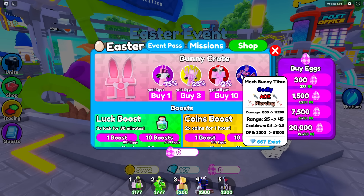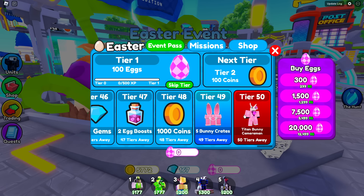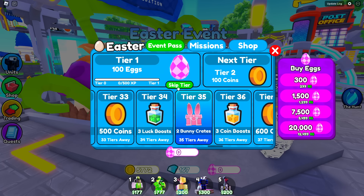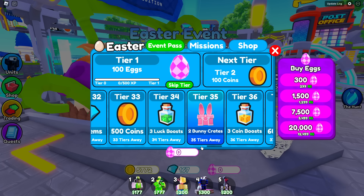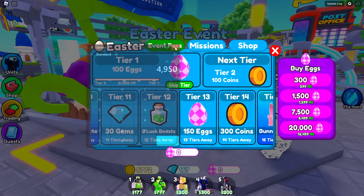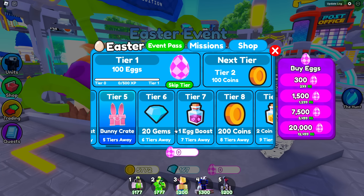Oh my god, look - it's an entire battle pass! And it looks like this is what the crate can have. The Mech Bunny Titan is the best thing you can get. When you get to tier 50 you actually get a very rare titan bunny cameraman, and there's no way to get it other than doing these quests. The quests give you eggs as well as XP for the battle pass. How much does it cost to skip?